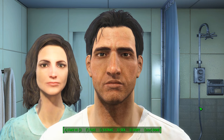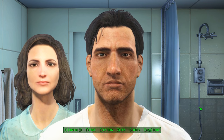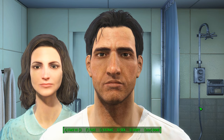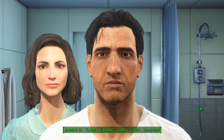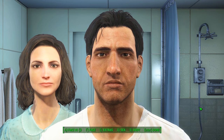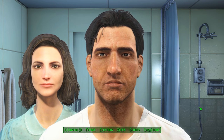What it does is you make your character and it gives you a menu where you can choose whether you want to do an alternate start, a quick start which puts you directly into the vault, or you can do the normal start which takes you through the entire intro.